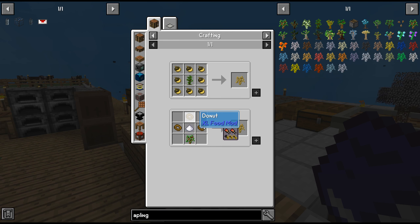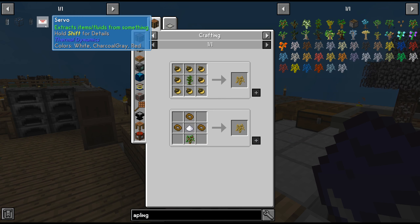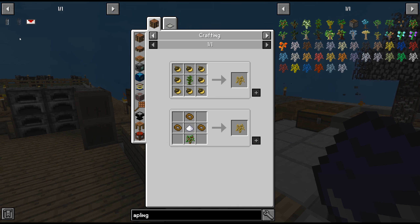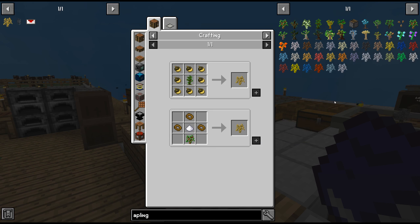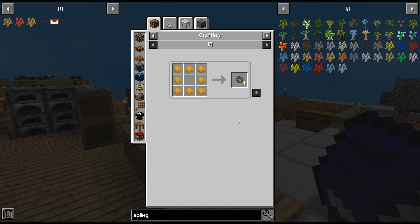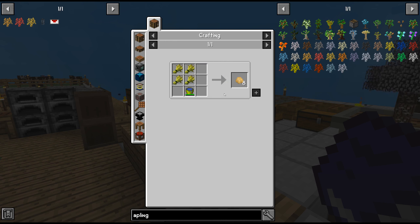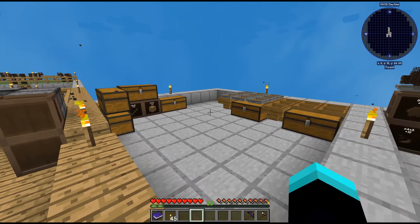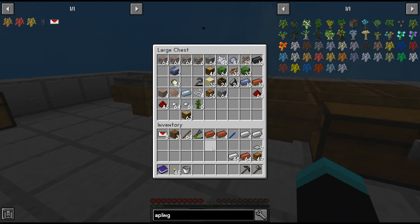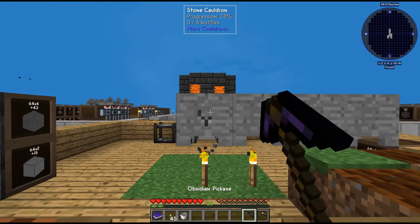The donut sapling requires three donuts, one sugar. To make donuts we need dough, and to make dough we need four wheat and one bucket of water. We do have a bucket and we do have wheat, so let's go grab that. Let's break this up because we're not gonna be using them anymore.